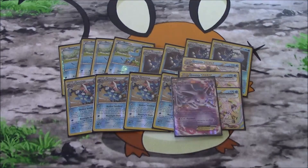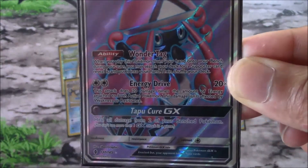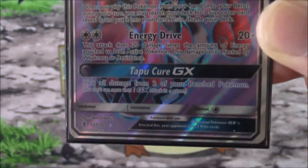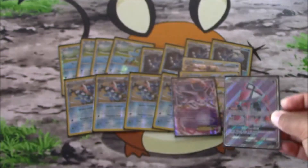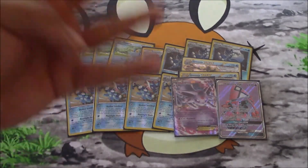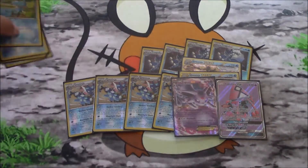Our last Pokemon is Tapu Lele GX, simply for Wonder Tag: bench it and look for a supporter. It also has Energy Drive for double Colorless — 20 times the amount of energy attached to both Pokemon — but honestly this is just there for Wonder Tag. There is our Pokemon lineup: a four-four-four-three lineup for our frogs.